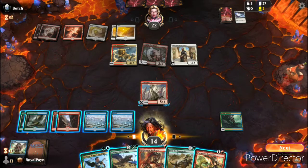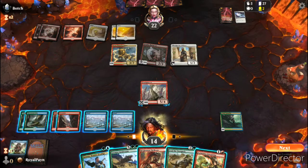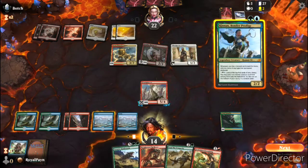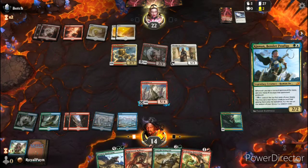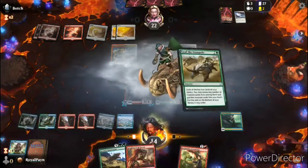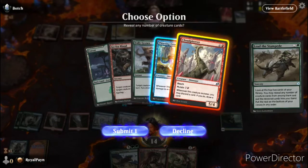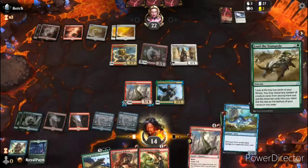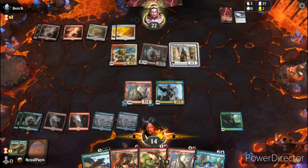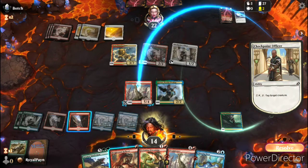Alright, so we have one, two, three, four, five, six. I'm thinking we'll play Kinnan and then Lead the Stampede. We'll get a Cloud Piercer and the Thieving Otter, which hopefully we can combine together to make something really powerful. Then we will end turn.